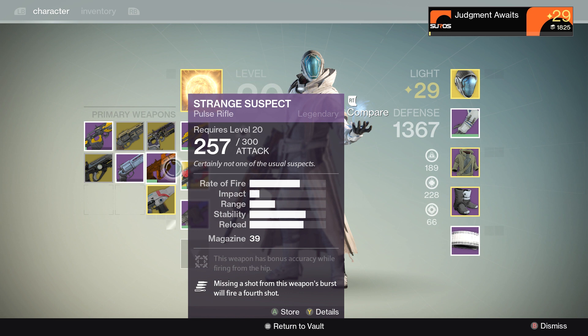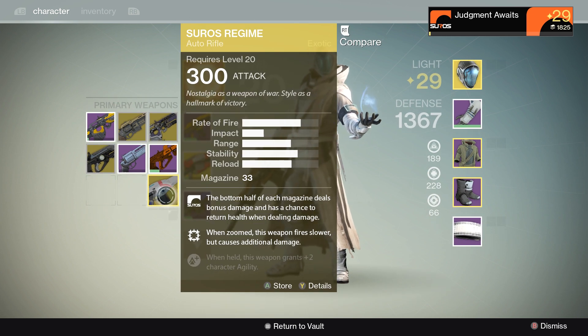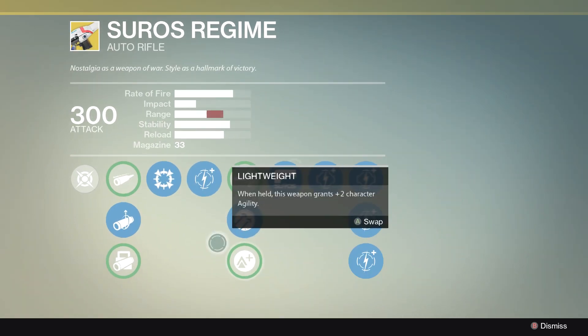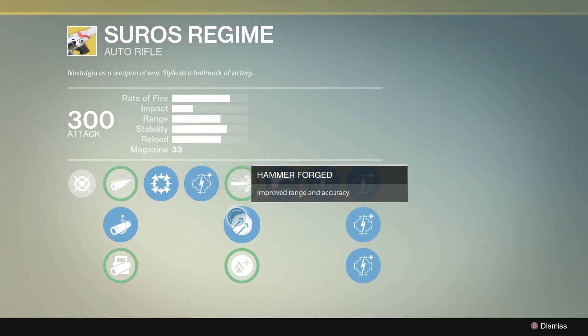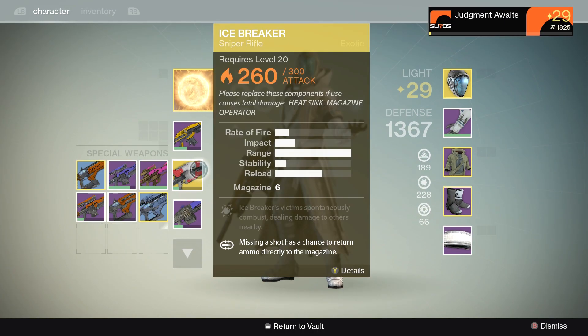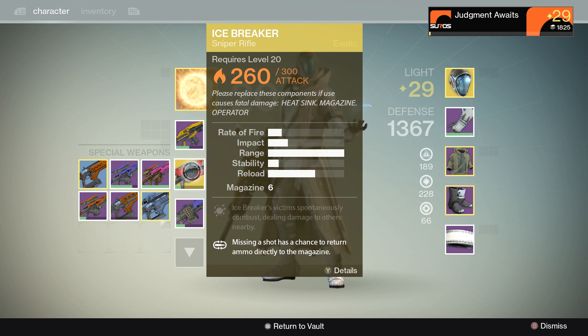I actually like the pulse rifle better than Bad Juju. I want to get the Red Death though, just to have it. But there is my favorite — the Suros Regime. I really love this weapon. Improved range and accuracy — that's why I go with that. Might have to try that out. As far as my secondaries, I only have one exotic, and that is the Icebreaker.